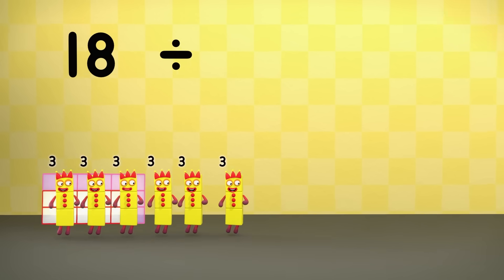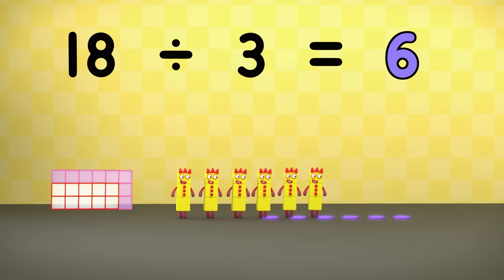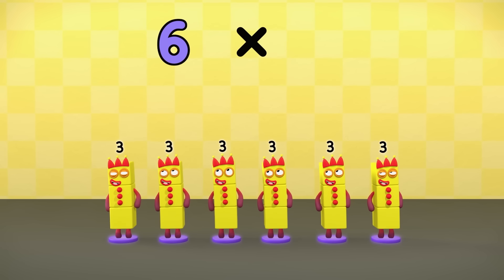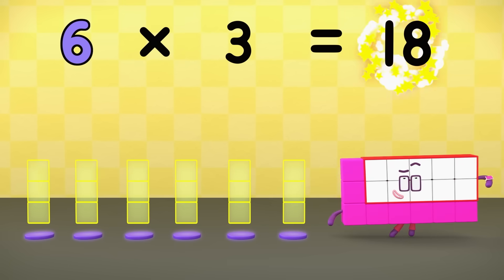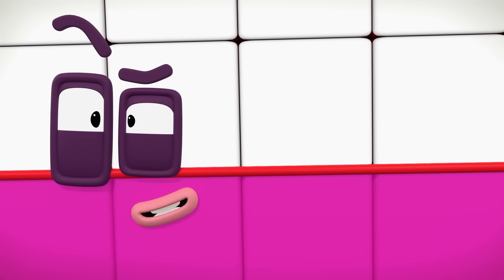Eighteen! Divided into threes equals one, two, three, four, five, six. Six times three equals eighteen! What do you know? Division is the opposite of multiplication.